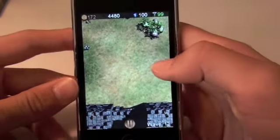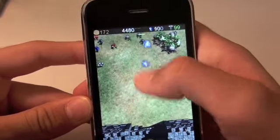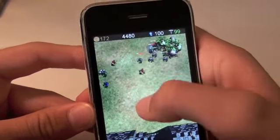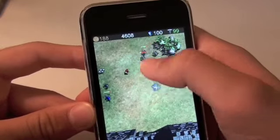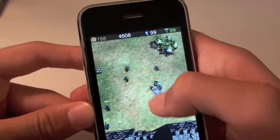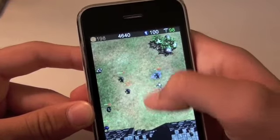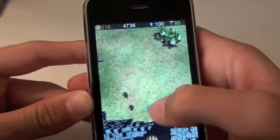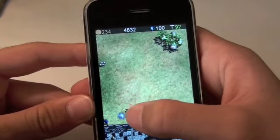We're going to go ahead and play and show you how this game works. Just as the name says, in Battleshock you're going to be shocking all the enemies by flicking your finger. Sometimes I notice that when I'm flicking they just go right through and nothing happens — it doesn't damage them. I've seen that a couple of times but it's not a big issue.